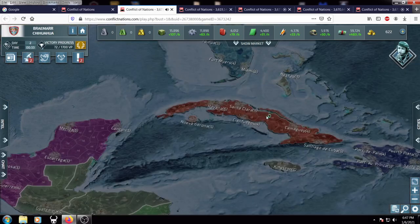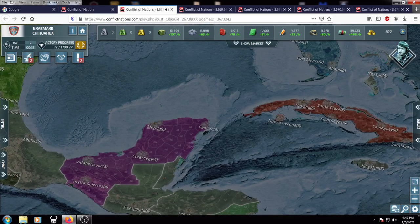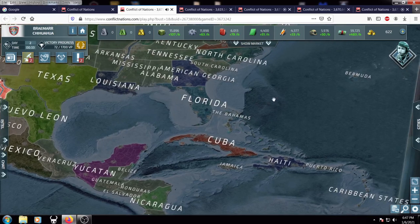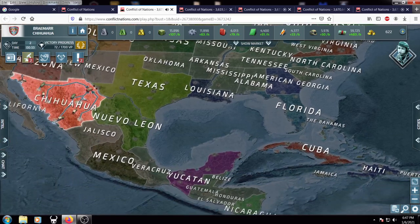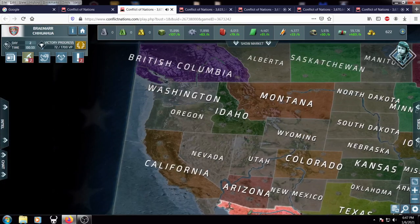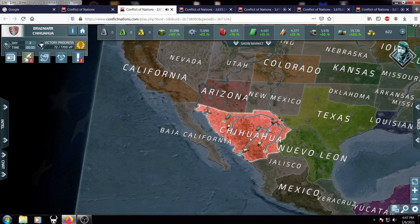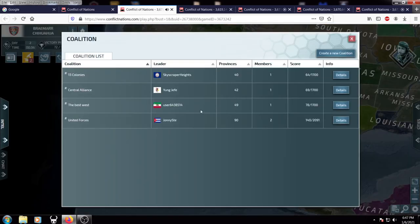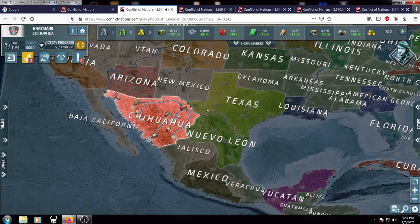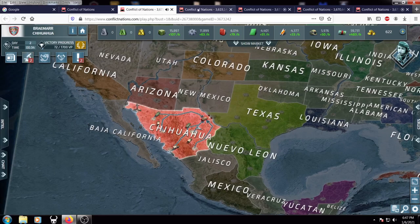These are awesome because obviously boats — owning the Caribbean and owning this side — is going to be very important. And obviously once you get boats, go up California and attack BC, which I'm definitely planning on doing. I'm going to try to join Florida because that's my home state, and in between us is Texas. Bring it on.